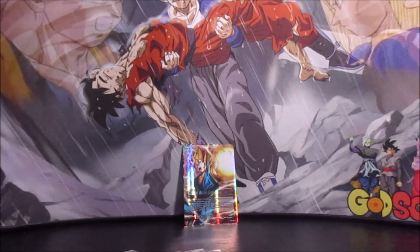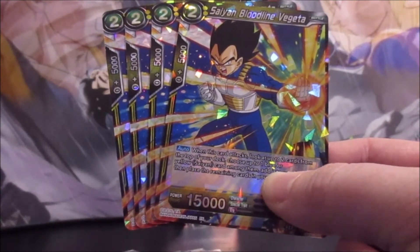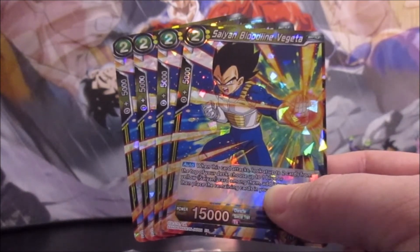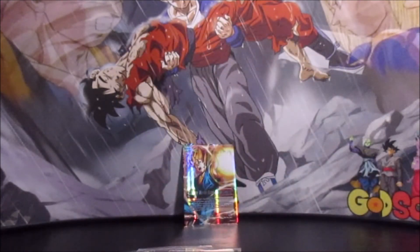If you want to run yellow cards and need a good Vegeta target, I'd suggest Saiyan Bloodline Vegeta — two-cost 15,000; when he attacks you can look at up to two cards and add a blue or yellow Saiyan to your hand. He's also a target for Familial Bonds and for Vegeta Unyielding Temperament because he's a two-drop and would be red, so you could play him from your hand and keep up that aggressive tempo.